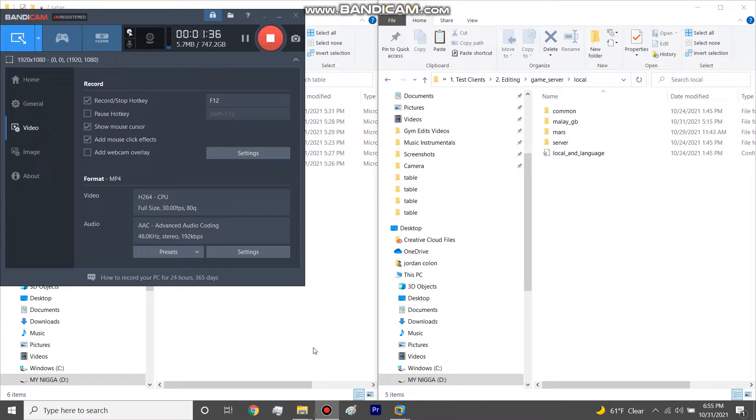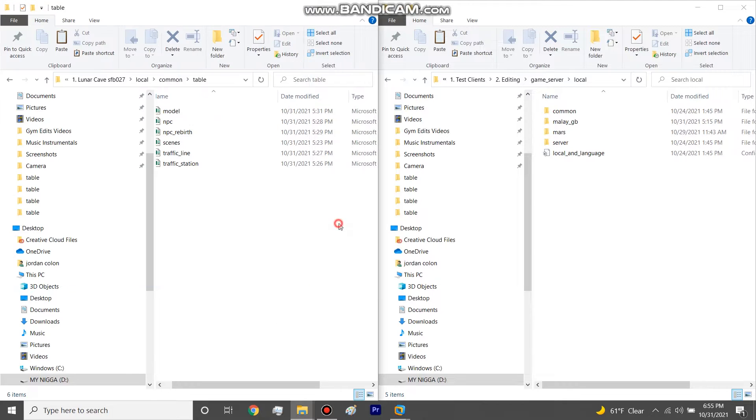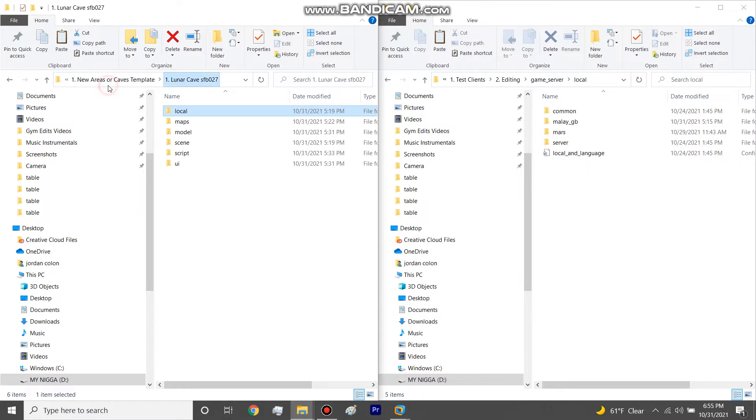You want to make sure all the files are either unencrypted or decrypted. The example I'm going to use today is Lunar Cave — it's an actual map, another world. I got all the files needed for it from my server and put them in their specific folders so you can visually see exactly what files will be needed for 99% of your maps.